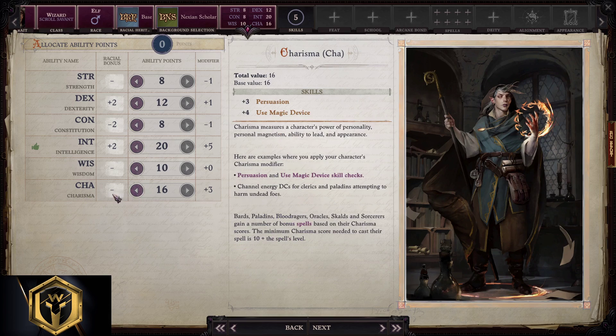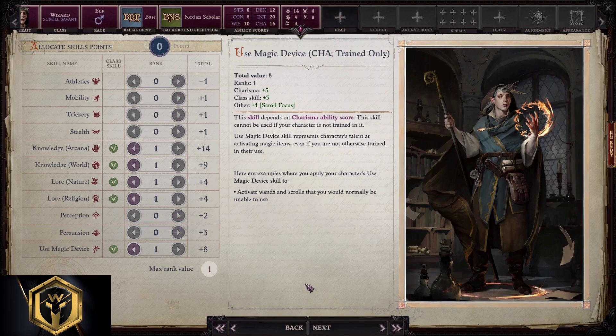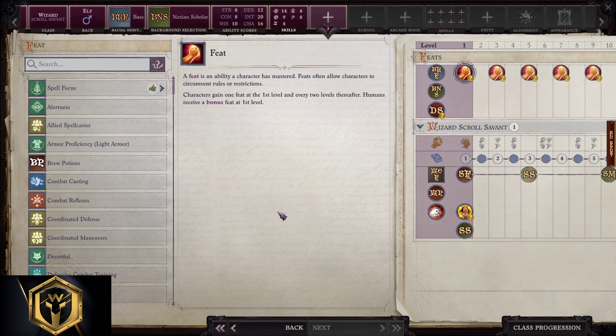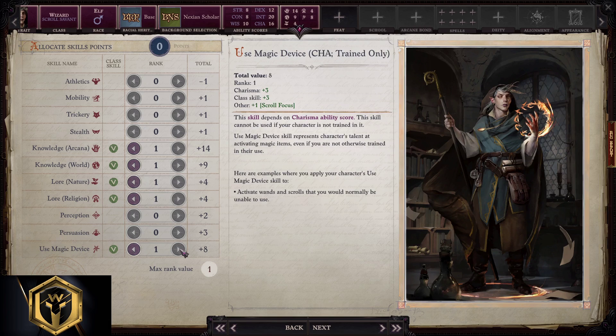Big Charisma is important because of Use Magic Device for the Scroll Savant. From skills, just take everything highlighted in green and you're good to go. Just remember that Use Magic Device is the most important thing for this subclass — always max it out when you can.